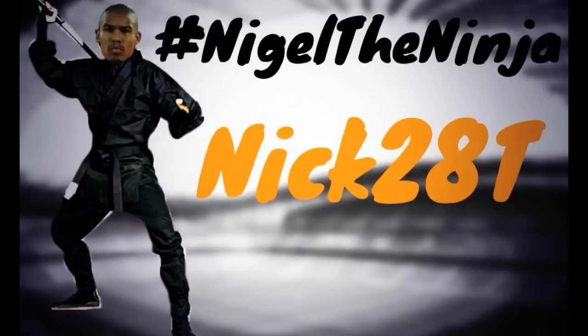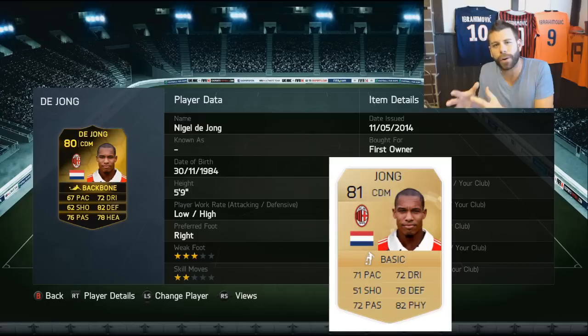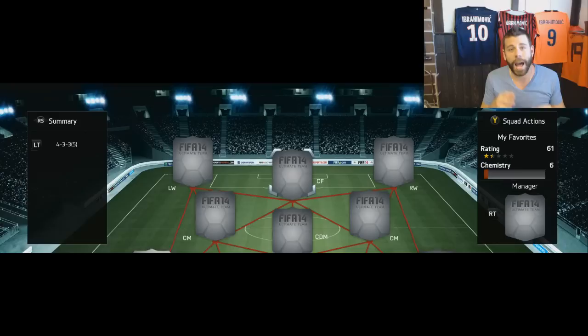Up next is the absolutely godly Nigel 'The Ninja' de Jong - both in real life and in game. This player is both loved and hated - there's no real middle ground for him. Ever since I pack-pulled him I've been using him in my Dutch team. Very similar to Luis Gustavo, he's an incredible rock at the back for club, country, and in this game. Looking at his UT15 card, I'm actually really happy - he's got a higher rating, and the pace boost and defending is something I'm very happy about.